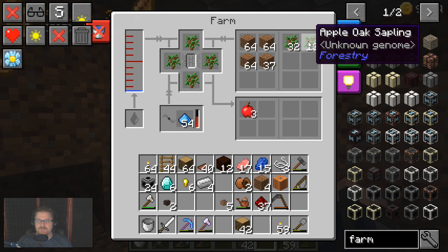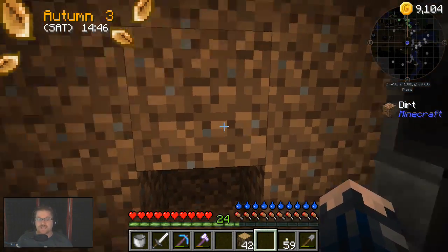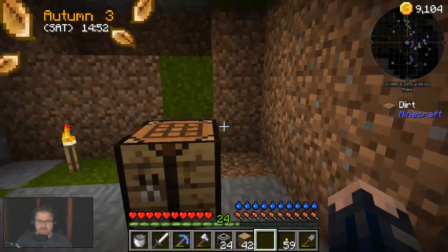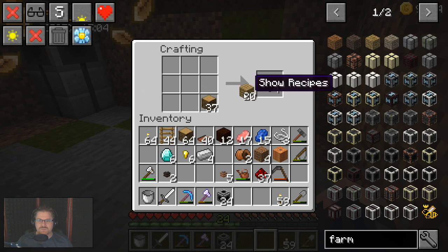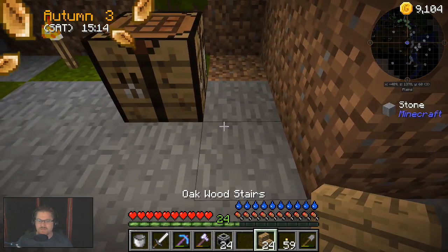Notice that we do actually have a number of apple oak saplings from Forestry. It seems if you put vanilla saplings into a Forestry farm, it will convert them into the Forestry equivalents. Alright, let's do some creative building - I know I don't really have to on screen, but I'm going to do it anyway. Stairs.